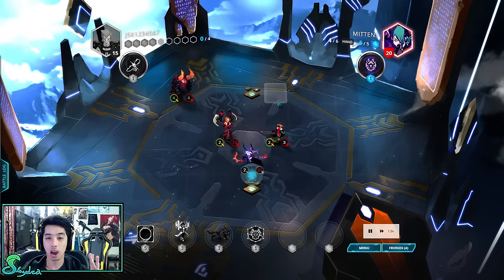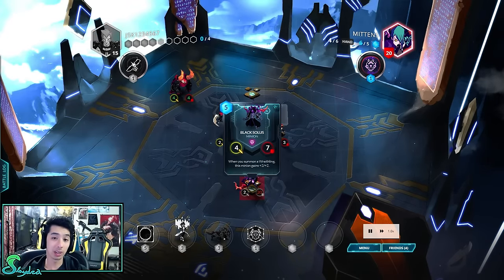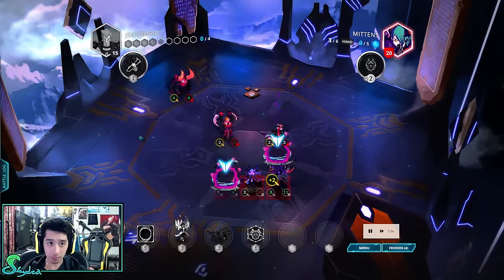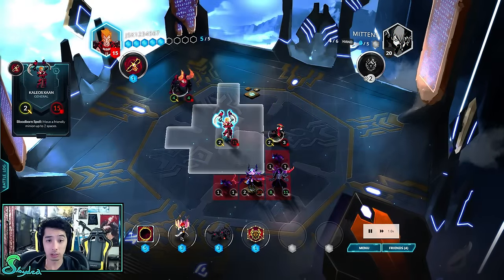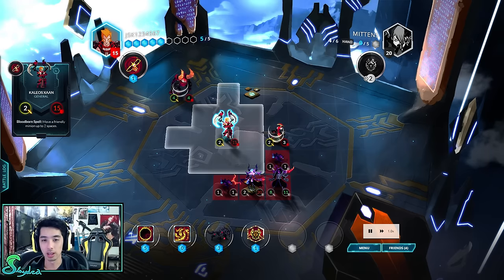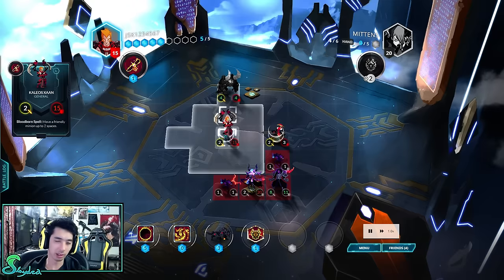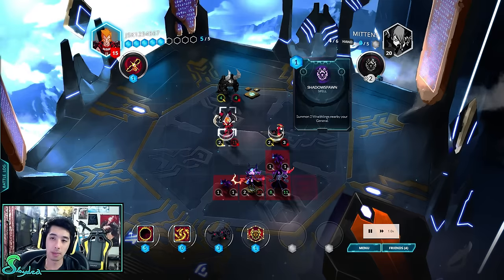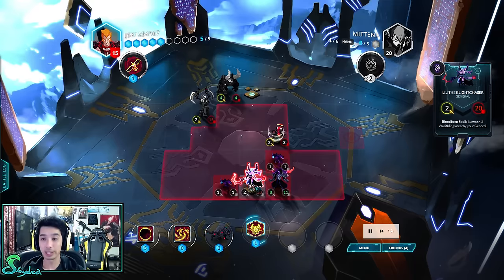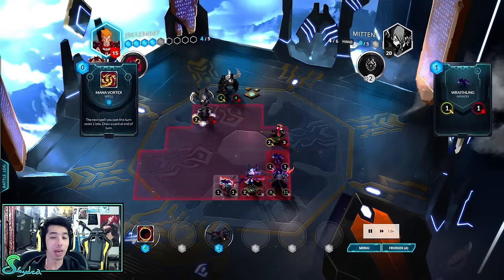Each race, class, or faction has multiple different generals, and they all have a special ability. This guy, Kalios, his special ability is that he can blink any friendly units — you can also blink other things with spell cards. The Abyssian over here, Lilith's ability is that she can summon two Wraithlings nearby your general. They're just 1-1, so they're not going to do too much on their own.